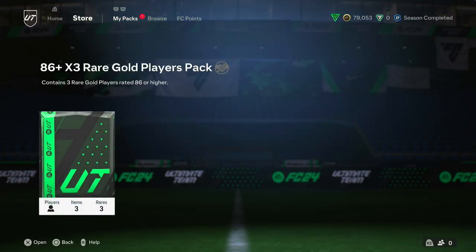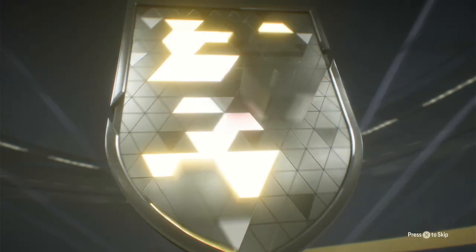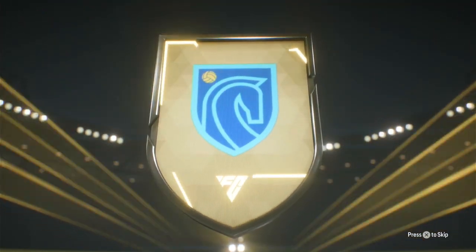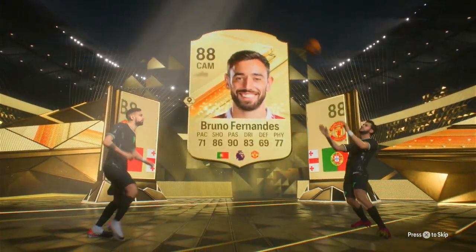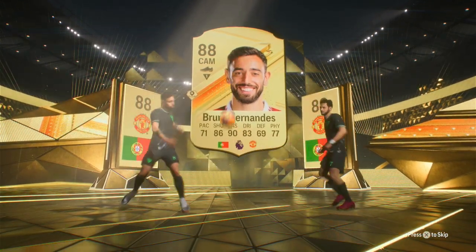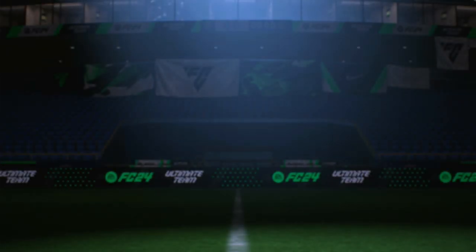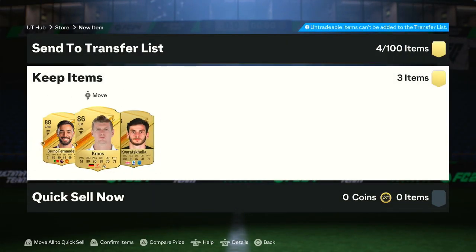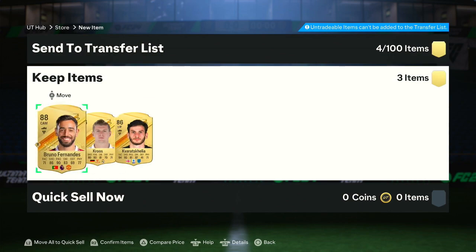The 86x3 pack - this could be huge, this could be our best chance to pack a Centurion. No Centurions, but hey, Kvara Shkelia - an 86. Nice, we'll take a Kvara. This is a double walkout. Bruno Fernandes - an 88 and an 86, that's good fodder. And Tony Kroos at 86 as well. So 86 Kvara Shkelia, 86 Tony Kroos, and 88 Bruno Fernandes - some good players right there.